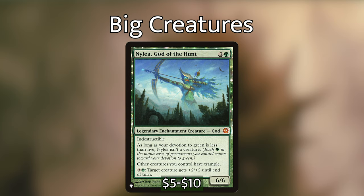Nylea, God of the Hunt is three and a green for a 6/6 legendary enchantment creature — god with indestructible. As long as your devotion to green is less than five, Nylea isn't a creature. Other creatures you control have trample, and for three and a green a target creature gets +2/+2 until end of turn. If your devotion to green is less than five, Nylea won't enter as a creature so you can't trigger fight or tap Elena. However it lets us use Elena's mana to pump creatures and gives our big creatures trample, which is always good.